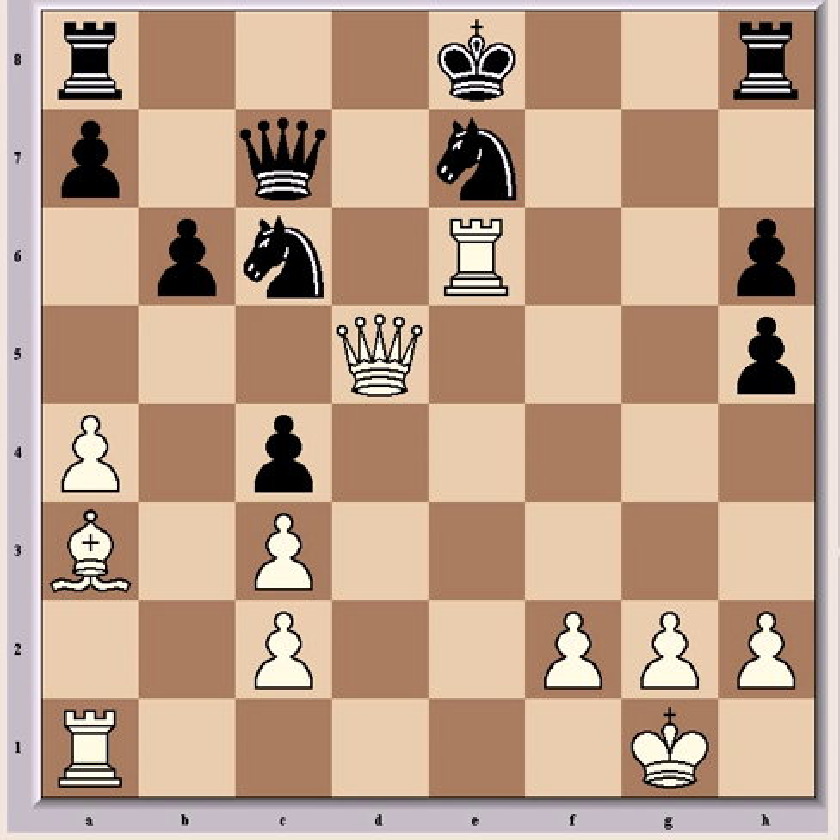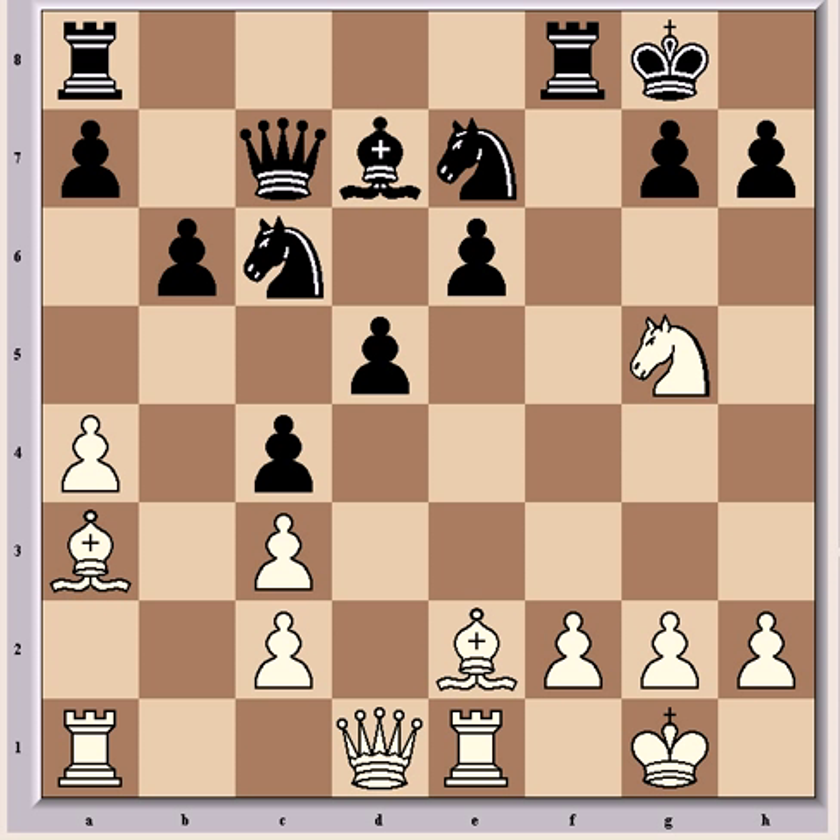We'll go back a few moves now to where we saw black having to castle instead of suffering that big attack. So he castles, and now the right move for white to maintain the pressure is Bg4. There's pressure here on e6, and now there's reasonable compensation for the pawn.